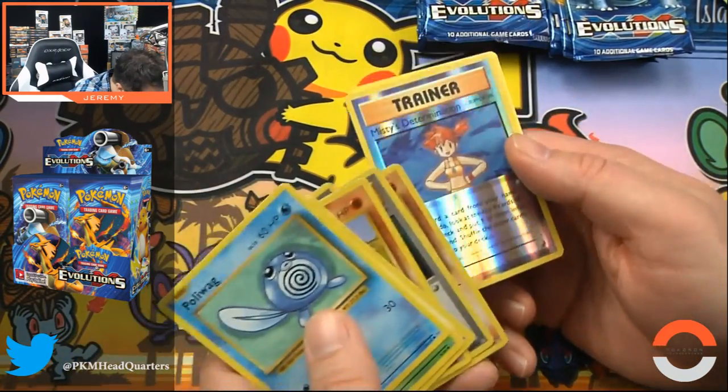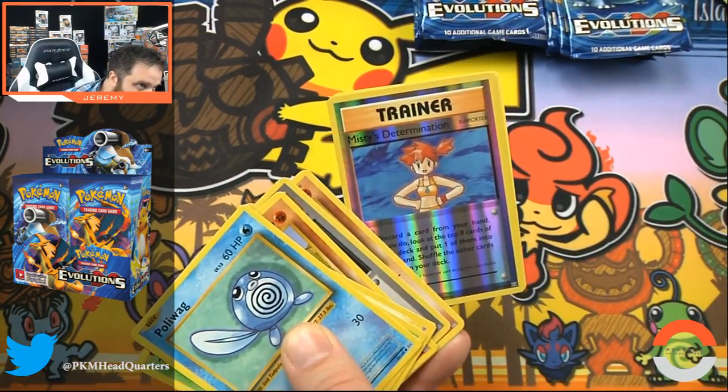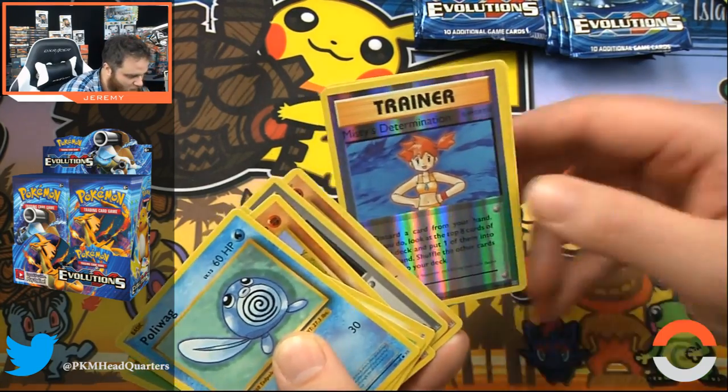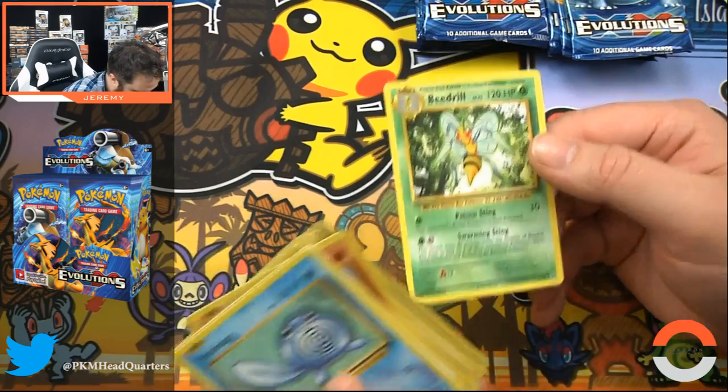Machoke. There we go — Misty's Determination. I feel like that was up there in the foils, but maybe not. Brock's Grit — that's only in the full arts, that's why. Still awesome though. And Beedrill with Poison Sting.